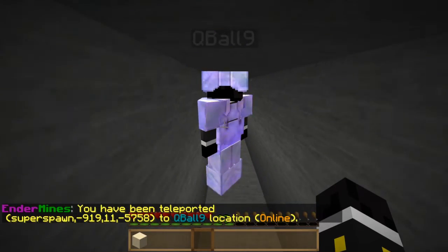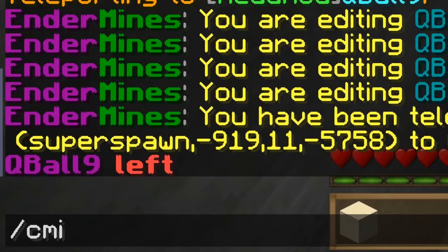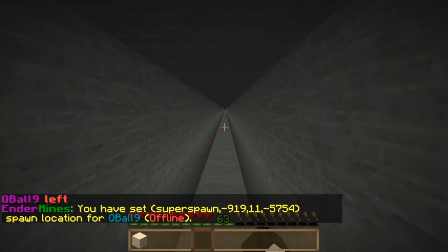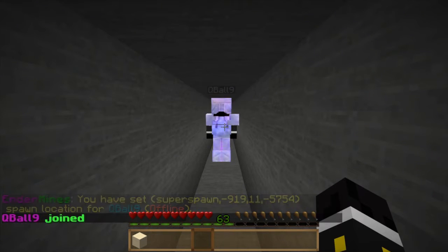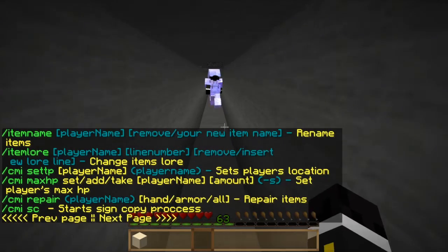CMI TP — that's just teleporting to a player. We'll have cubal log off, set his TP location, and he logged off right in front of me. Now I'm standing right here and he'll log back on right in front of me but in the other direction. You can set his teleport for when he's offline.